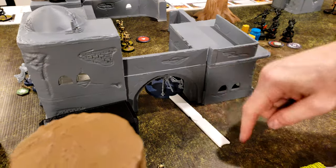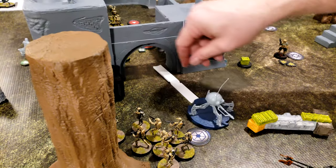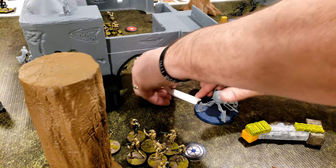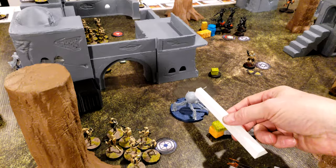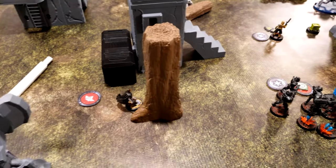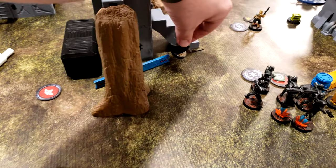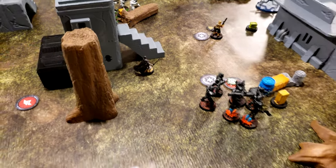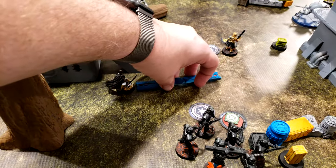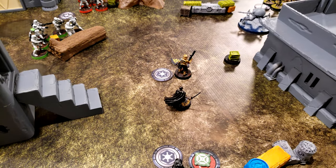I'm going to activate the Spider Droid and have him come out here. He's going to pivot a bit. They're in range one — he's going to flamethrower: two hits, and I don't get cover because it's spray. I made one, so I take one. He moves a second time. I will use Observe on the Spider Droid.